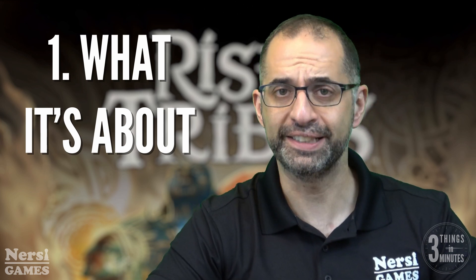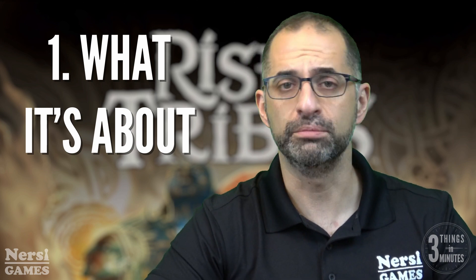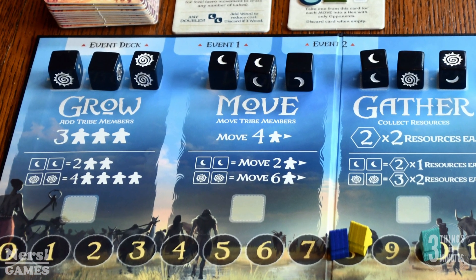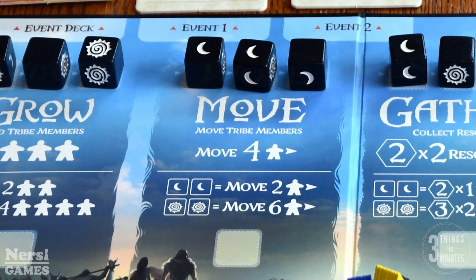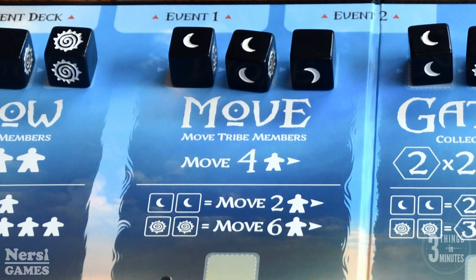The core of this game is a dice selection mechanic, and you roll a couple dice that have blank, sun, and moon faces. To take an action, you add your die to the couple most recent dice already placed on those actions, and you can either take a basic action, or if you have a lot of suns, you can take a better version of the action, or if you have a couple moons, you take a worse version of the action.